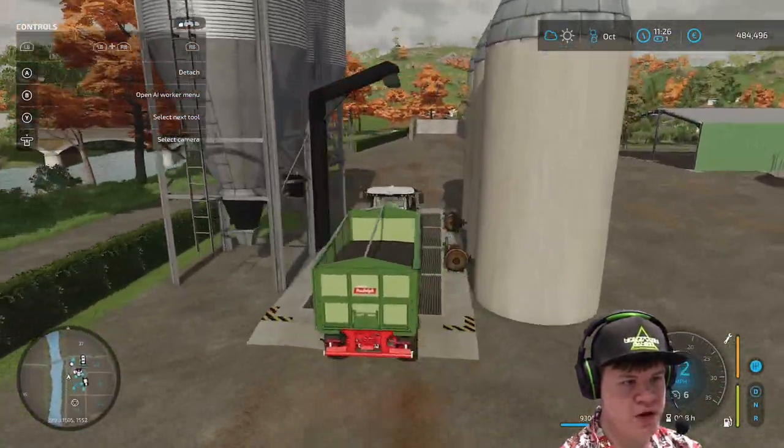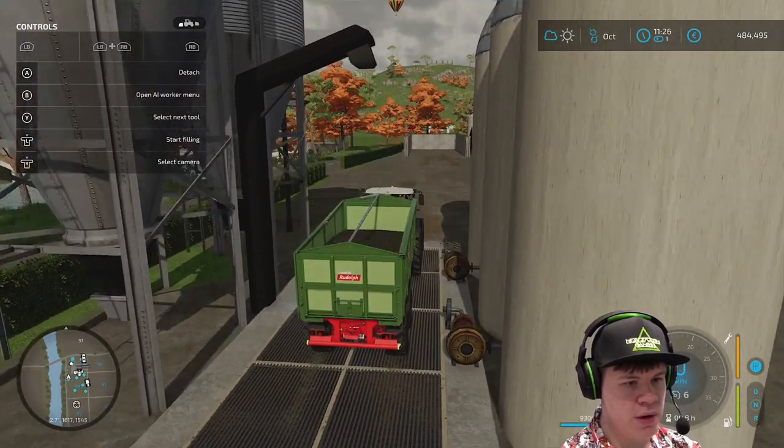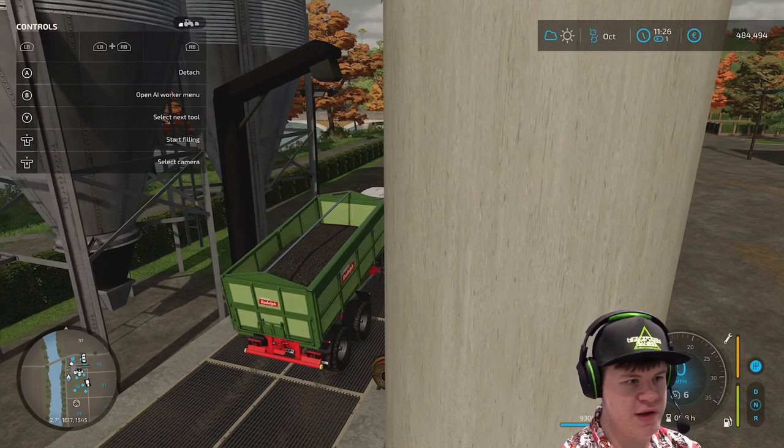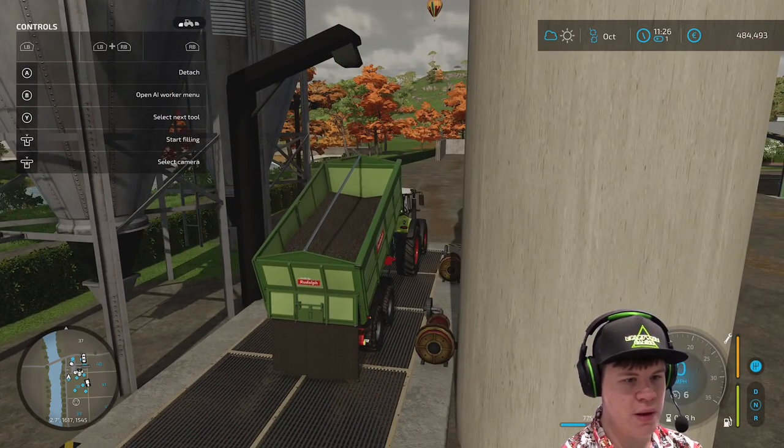We're leaving to use the silo. Let's see how we do - we're going to dump all of our little seeds into it. There we go.